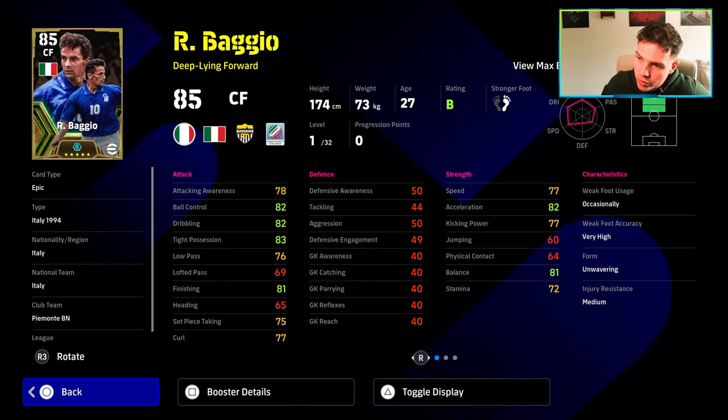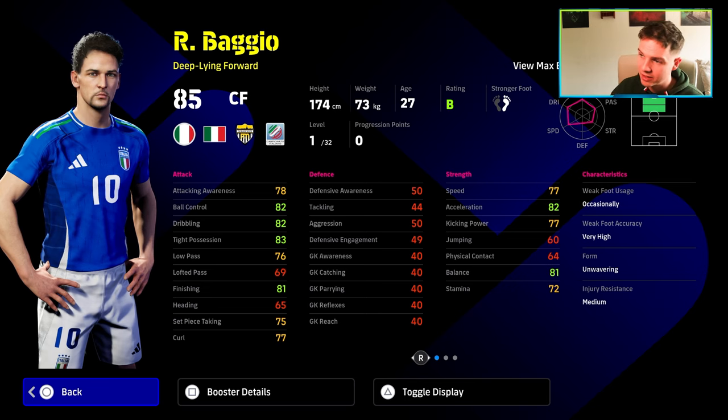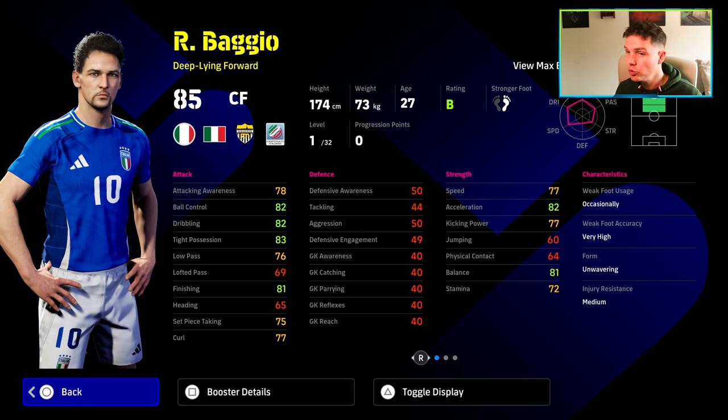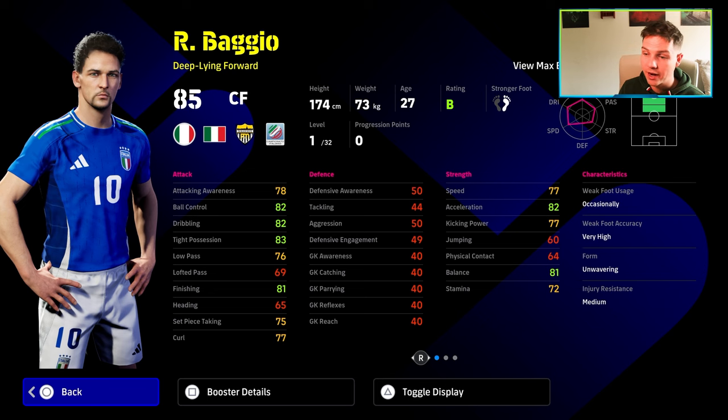Now it's going to get interesting here with Roberto Baggio, down as a 27-year-old deep line forward. This guy actually reminds me of Neymar. He's under 75 kg and under 175 cm. What does that do? Well, it affects his animation, his motion, and how he glides along the pitch. This is a really, really phenomenal card.